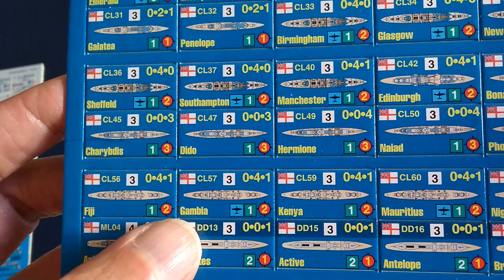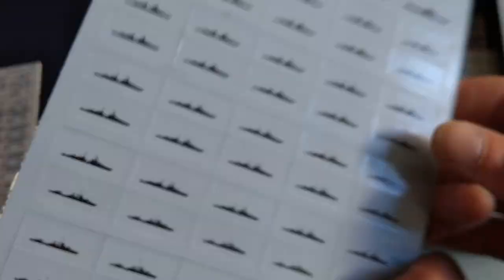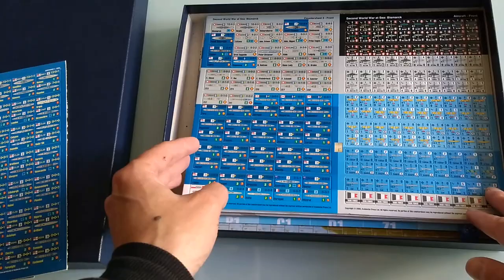This would be counter sheet number one — that's the front. As with the others, you just have a silhouette on the back. Moving on to the next sheet — more counters. This would be the Germans. We have the Bismarck on the top left-hand corner — mighty ship there.